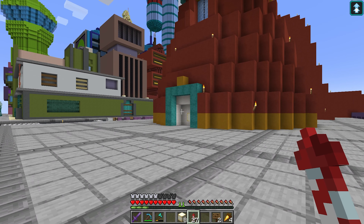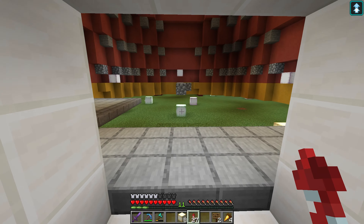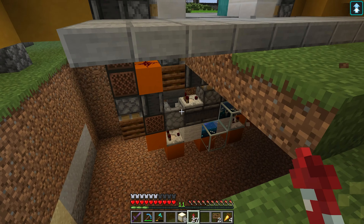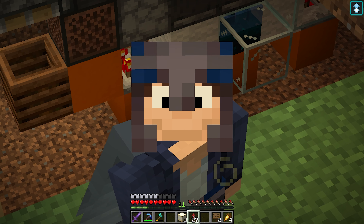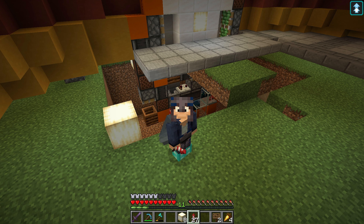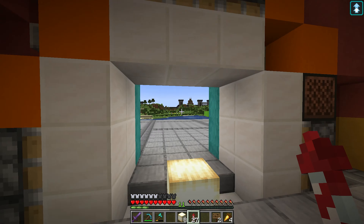Josh has worked on this piston door which is set off with a sculk sensor, so you can just walk through it without having to press anything. Just behind me is a load of redstone that I do not remotely understand, because I just do not understand redstone — but it's all very magical and clever, so thank you Josh for doing that.